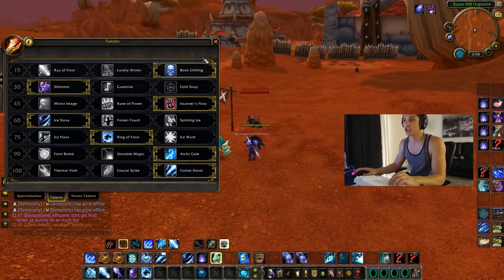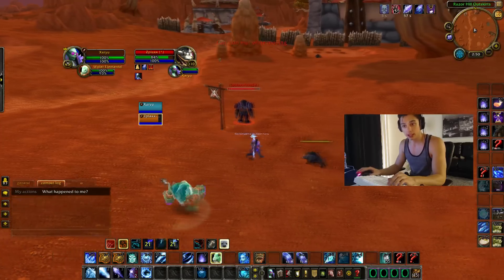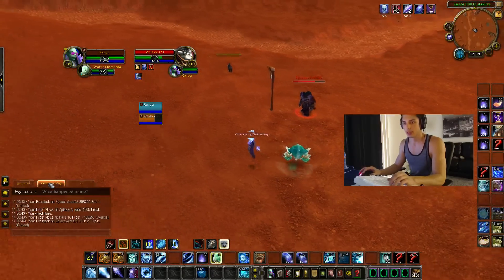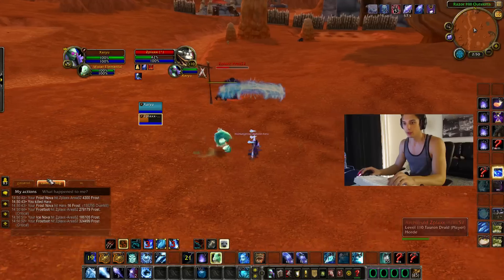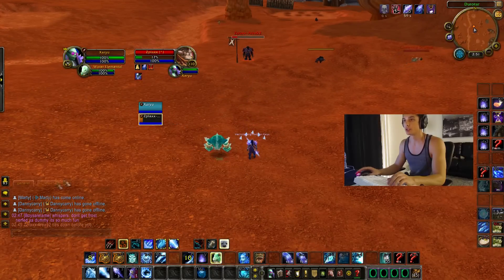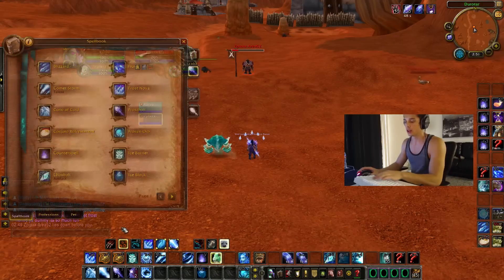A couple different ways you can shatter your frostbolt — let's go over that before we even show you the one-shot. To shatter your frostbolt you can frostbolt into a pet nova — 268k, and that wasn't even a crit, that was a hit. Or you can frostbolt and spam your real nova — 278k. You can frostbolt and spam your ice nova — 324k. Or with a brain freeze proc, if you're very far away at max range you can frostbolt with a brain freeze proc and that will also shatter — 349k. Most people don't know about that one. So there's four different ways: ice nova shatter, freeze shatter, frost nova shatter, and flurry shatter.